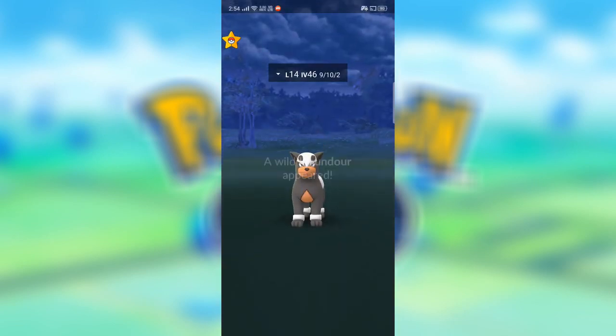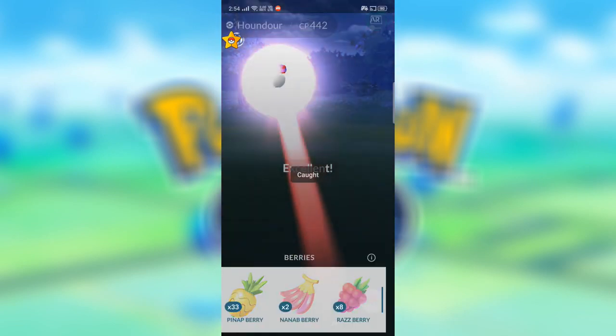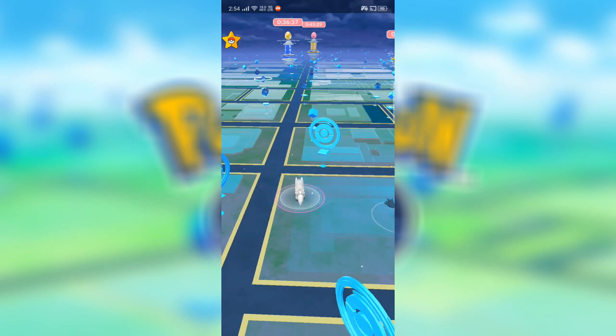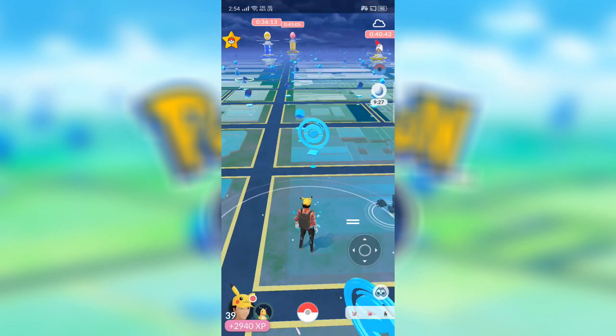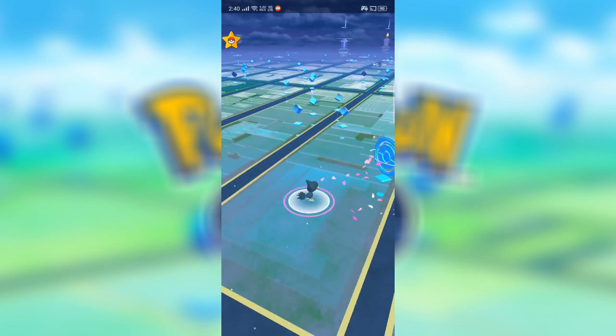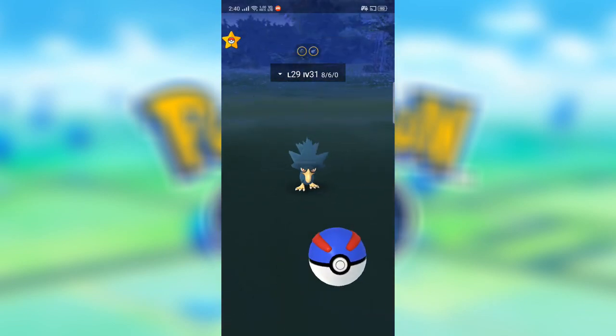Today I will explain how you can use Lucky Egg for more than 30 minutes. If you are using a Lucky app and its time is about to expire, simply go to your phone settings and decrease the time on your smartphone. As you can see, as much as you decrease the time on your smartphone, the same amount of time increases in your Lucky Egg. This is a simple trick to increase the time of your Lucky app.